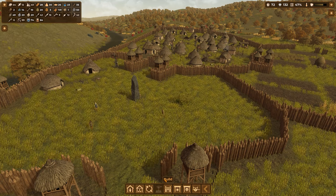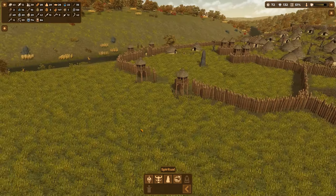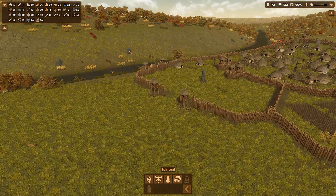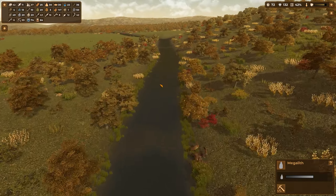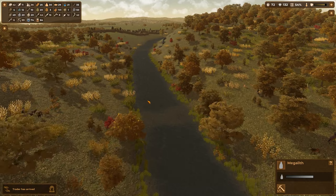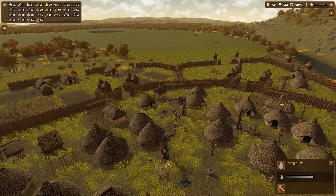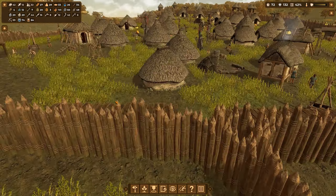We've got a menhir up. The next thing we should build spiritually is a stone circle, but it's going to take six megaliths. I see one, two, three, four, five, six big stones here — at least relatively close by. What do you have, trader? You've got adult sheep which I don't need, but I'm going to take your fish and your grain, and give you some bone — three bone. Take it, enjoy, bye-bye.